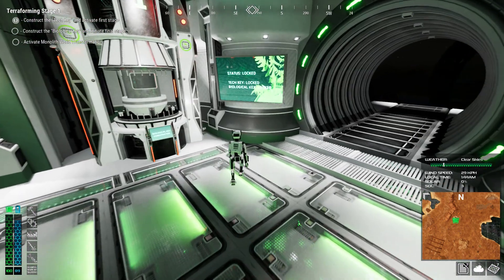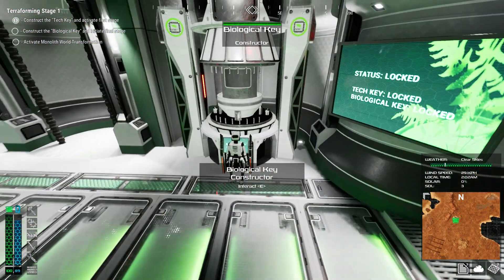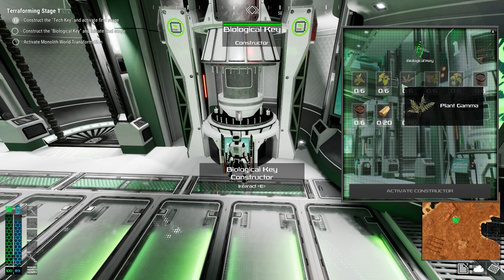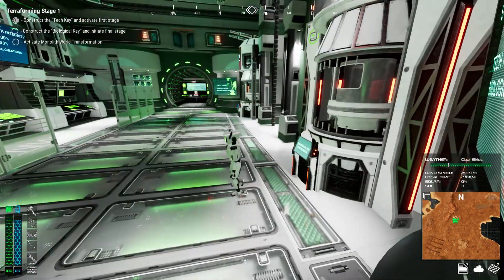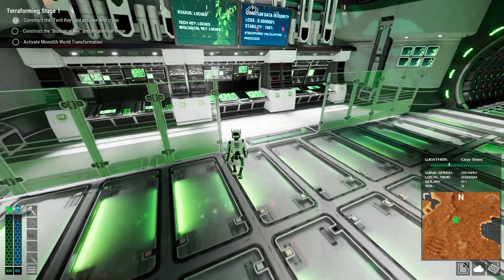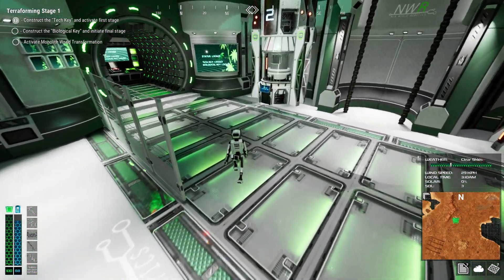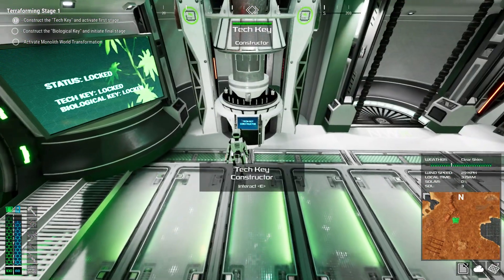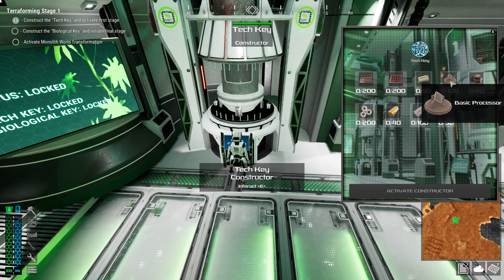This station here is where we get our biological key. We need to put plants in, plus six buckets of water, six buckets of soil, 20 gold ingots, and 40 aluminum ingots. Over on the other side is the tech key station. For the tech key we need 200 resistors, 200 capacitors, 50 circuit boards, 100 basic processors, 80 motors, 200 small gears, 40 gold ingots, 100 aluminum ingots, and 50 pure silicon ingots.